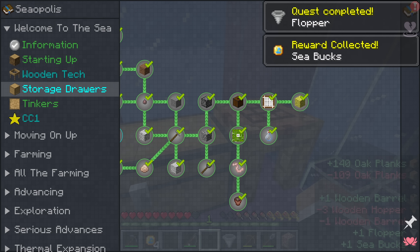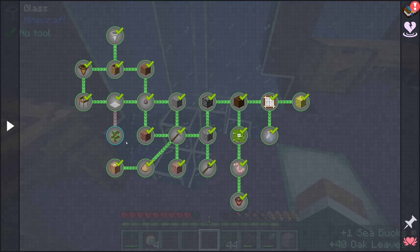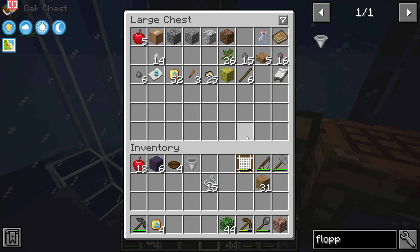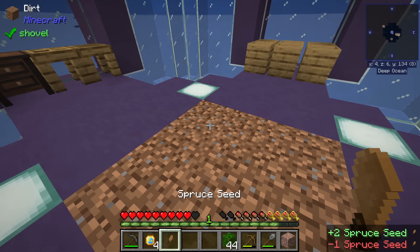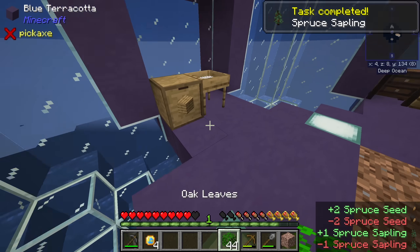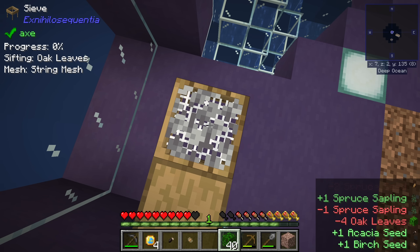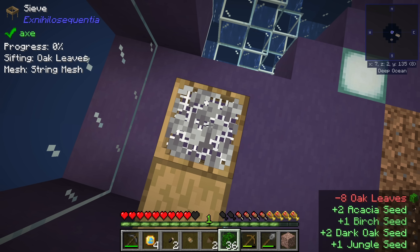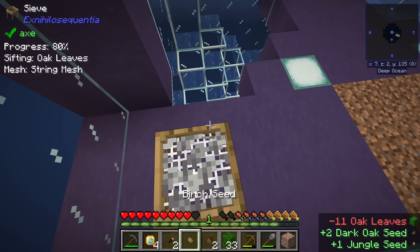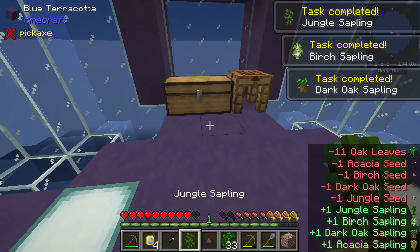We're missing saplings for the 'all the saplings' quest. All we have to do is sieve some leaves to get all the acorns. We need spruce, birch, dark oak, acacia, and jungle. The quest book mentions you can put down multiple sieves — up to nine in a three-by-three grid — and sieve nine items at a time, increasing sifting speed by nine times. Sifting the leaves, we get acacia, birch, dark oak, and jungle acorns, and now we have all of them.